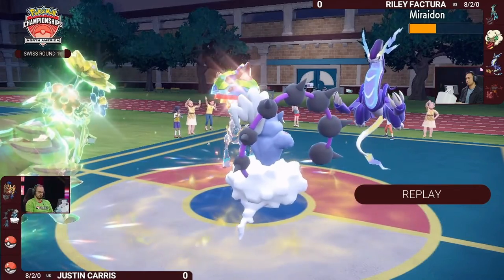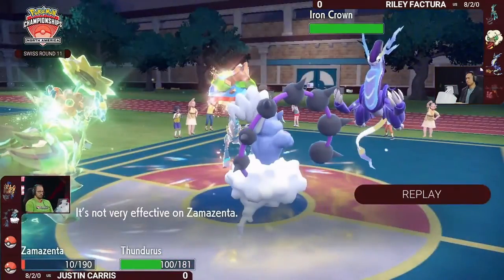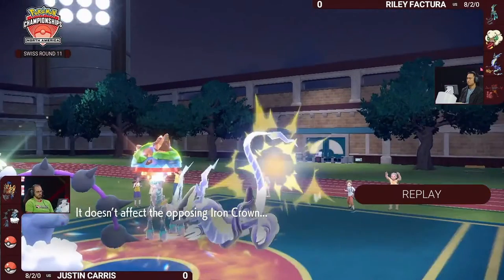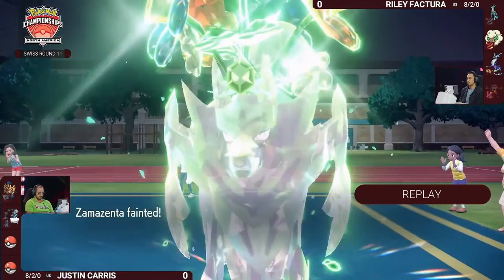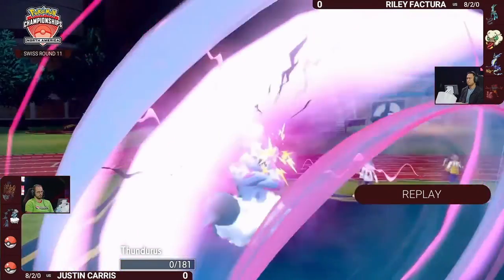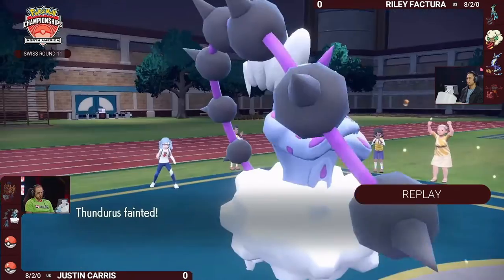The way Quark Drive and Protosynthesis abilities work is they take whatever the highest stat is at the time, not necessarily before items or stat drops. So if Riley takes another Eerie Impulse on Iron Crown, that could actually come in handy — maybe you need to out-speed something like Zamazenta or even a Choice Scarf Urshifu. That could be a really big deal if Iron Crown is able to out-speed that.